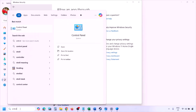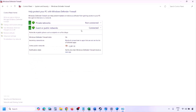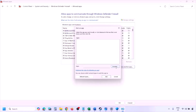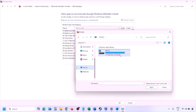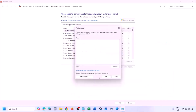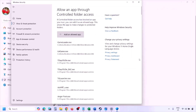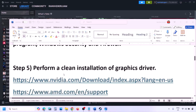You can do the same in Windows Defender Firewall. Type Control Panel in the Windows search box, go to System and Security, then Windows Defender Firewall. Click 'Allow an app or feature through Windows Defender Firewall,' click Change Settings, then Allow Another App. Click Browse, go to the game installation folder, select the game exe file, click Open, then click Add. Once added, click OK and launch the game.